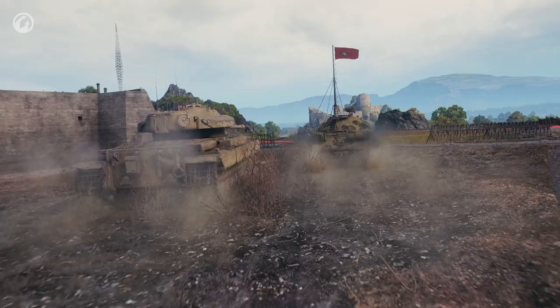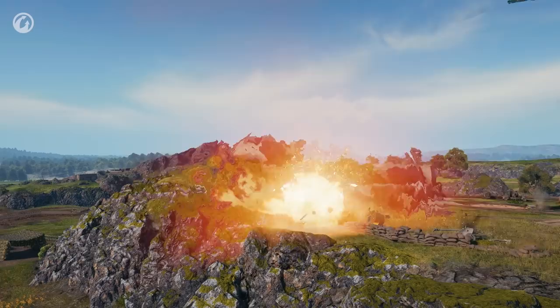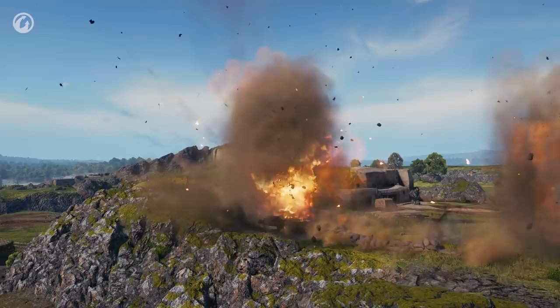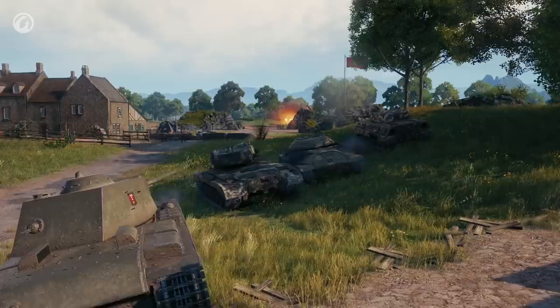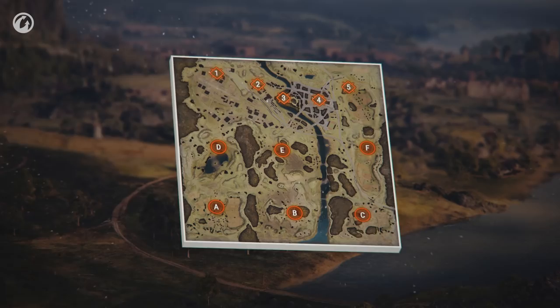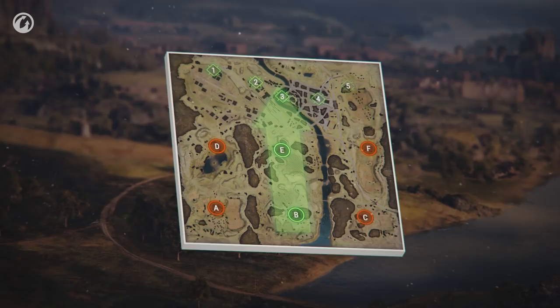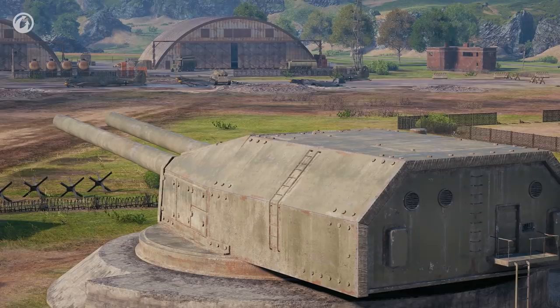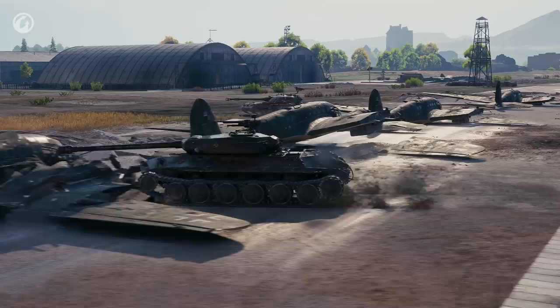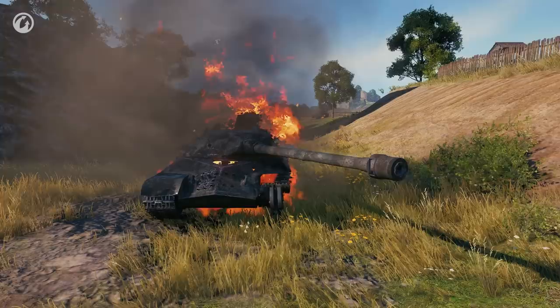If the attackers capture any sector, the defenders should fall back. Otherwise, they will be destroyed by airborne forces. The attackers can't push forward without capturing the zones. After capturing two bases in a single vertical direction, the attackers can push their offensive onto the key objectives. There's no point in shooting at the gun installations from afar — you won't penetrate them in the front. Their front armor thickness is 2,000 millimeters. However, you can penetrate the sides and rear without any problems.